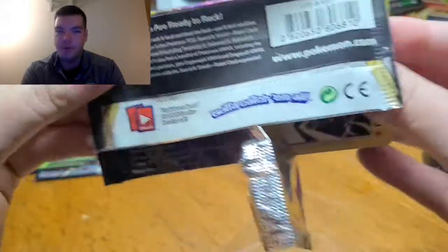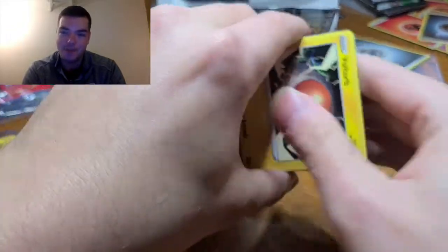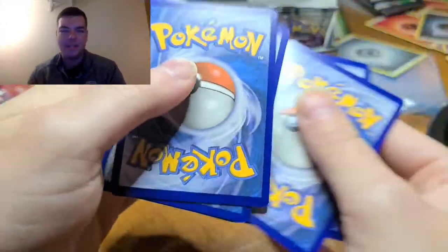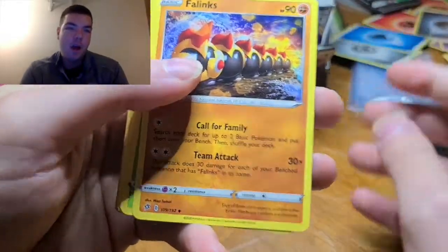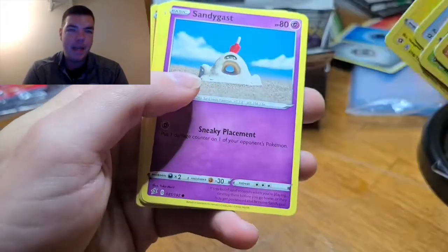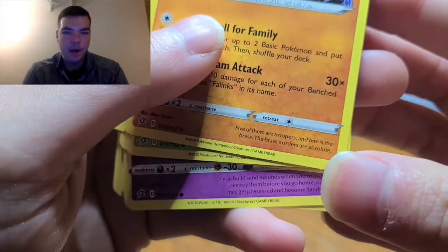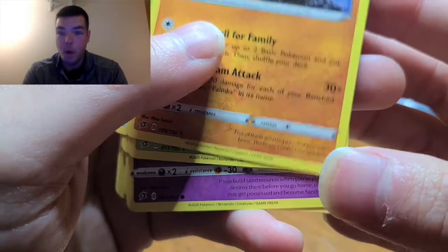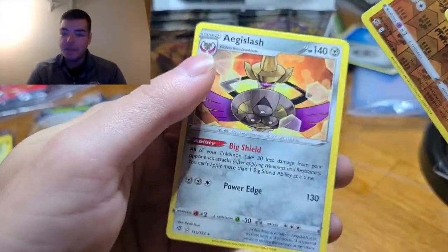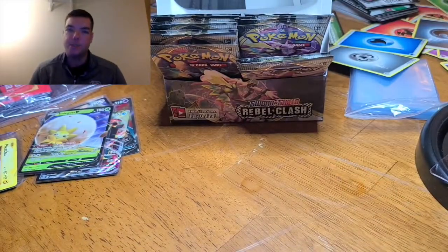Time for the next pack — Voltorb is the teaser card so we're going with Electric. Water. Phalanx, Masquerain, a Nugget — we can sell that for money — Voltorb, Sandygast, Vulpix, Koffing, Shinx, Galarian Farfetch'd, and an Aegislash again. Getting some duplicates, but when you open up a bunch of packs you're going to get duplicates — that just adds on to the collection. Let's go with Fighting. Water, back-to-back waters. Goodblade, Heracross, Bucket, Toxel, Galarian Mr. Mime, Snover, Galarian Darumuka, Galarian Yamask, and a Beartic.